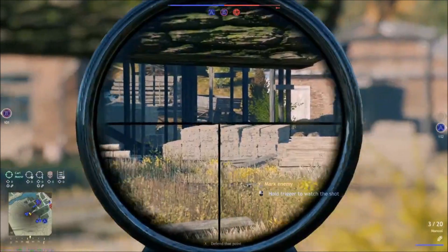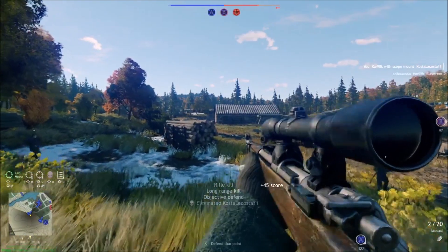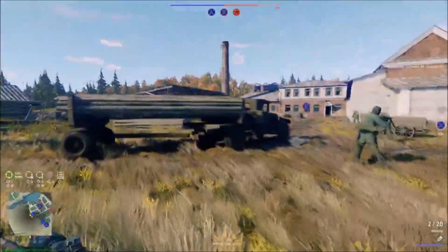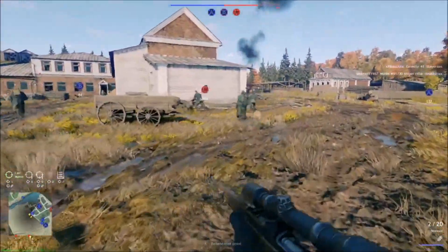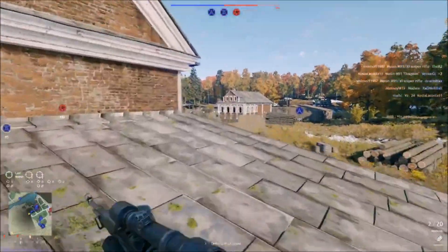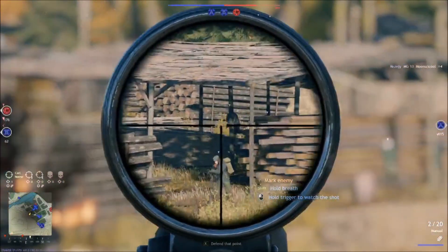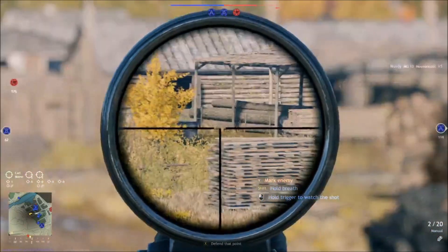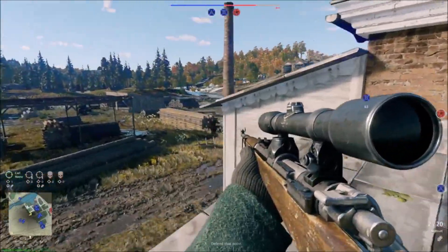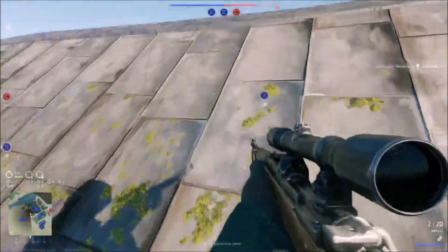Oh there we go — got him! Fat-fingered the controller there, sorry. This guy has some pretty good positioning. Let's see if we can get on this building — we did. I'd like to hide on this corner, dirty camper, put up my tent, and look for people bobbing their heads over there. My squad is hanging with me. There's nobody on this side and nobody in the woods — let's get to the other side and see if anybody's coming this way.